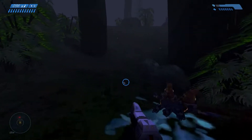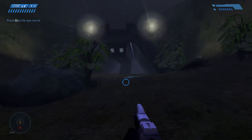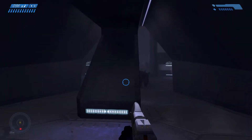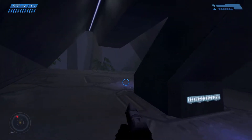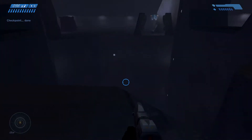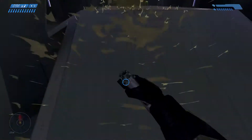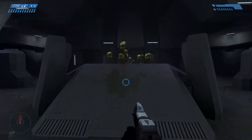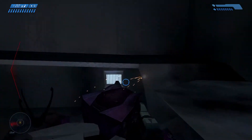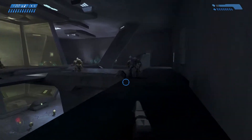343 Guilty Spark is the next mission — arguably the most atmospheric mission in the entire Halo franchise. We're trying to find Captain Keys again. The first part is super easy as you're going into the depths of a structure to find anyone. Then the big reveal: you find the Flood, which are essentially Halo's version of zombies. As far as the melee-only challenge goes, I can forget about meleeing these guys — they hit hard, jump around really fast, and can even carry guns.